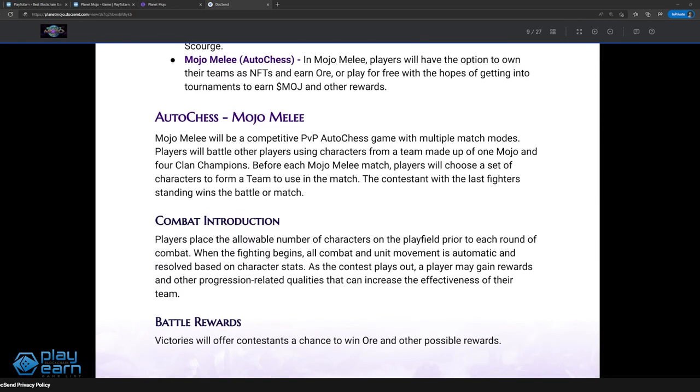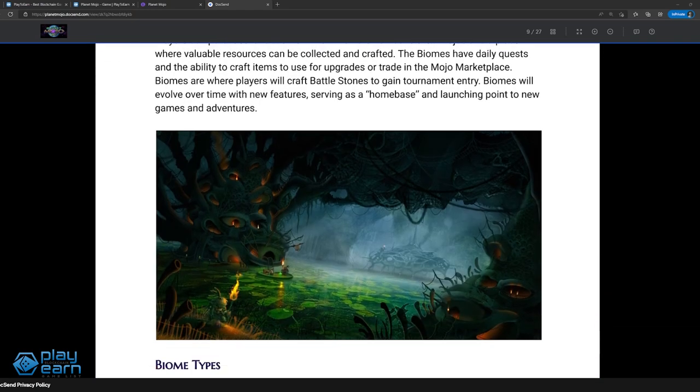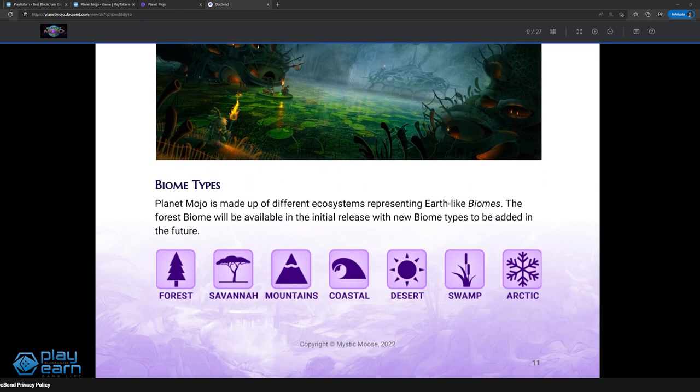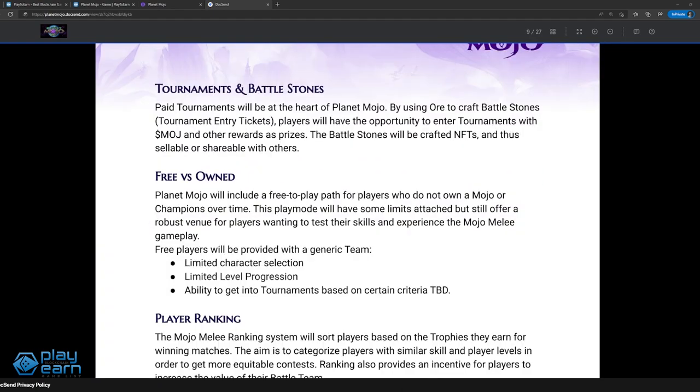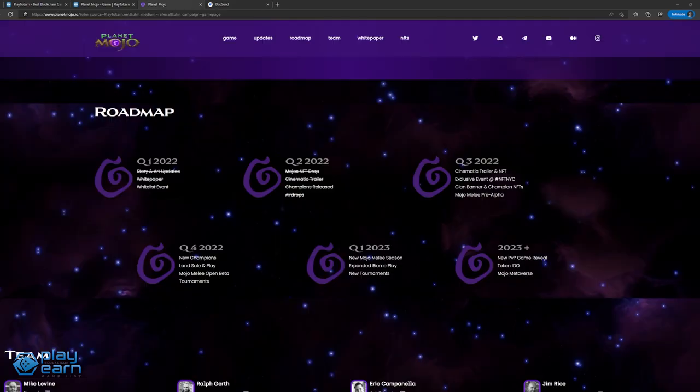There will also be biomes or land play in the future where players can place, harvest, and collect resources in a place to call home. There are different biome types like forest, savannah, coastal, swamp, and arctic. There will also be PvP tournaments players can join for a chance at rewards including the game's token Mojo, Ore, and Battle Stones. The game is still under development; the pre-alpha for Mojo Melee will come out in Q3 of 2022, while the open beta comes out in Q4 of 2022.